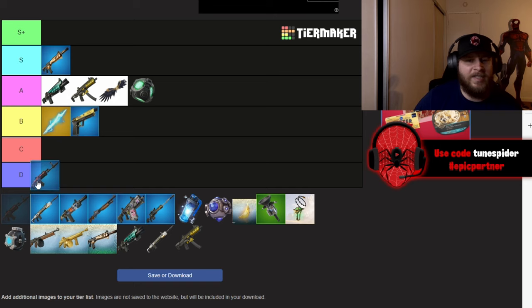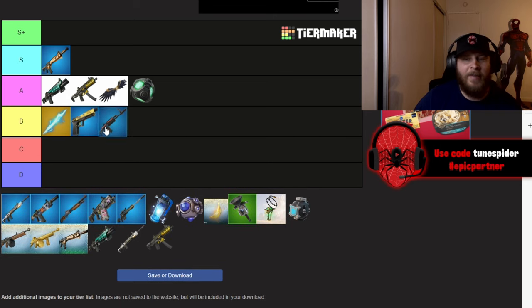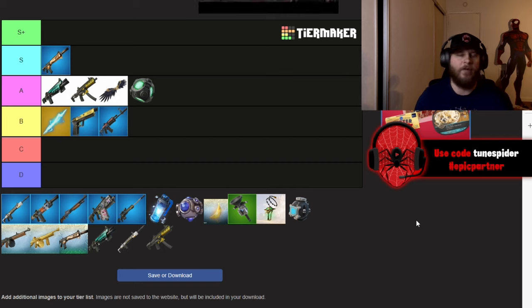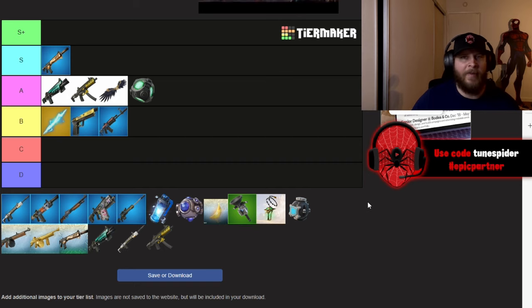The Nemesis is not that good — I'm going to be putting it in B. It's solid. It almost shoots like the old AK in a way. It has a slightly slower fire rate than the Warforged but it does hit a little harder, and because of that I'm putting it in B.